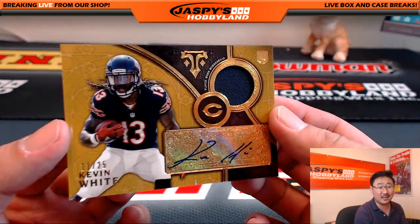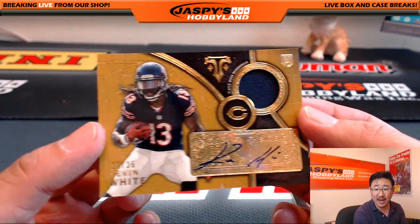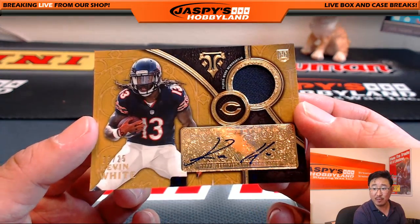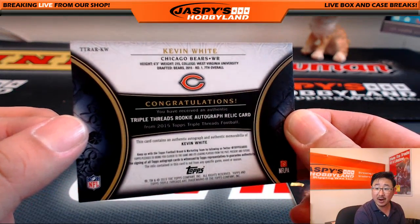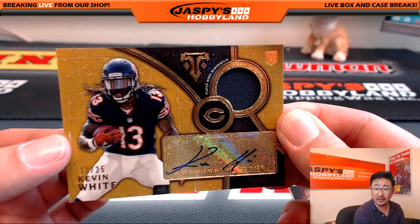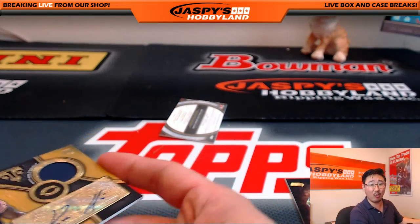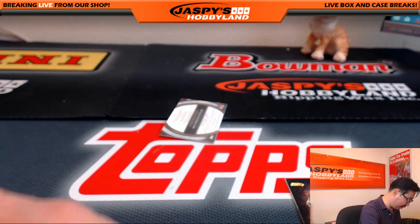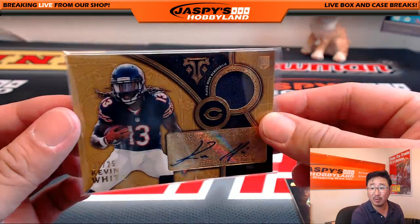Ooh, nice — nice Kevin White, Ron. Jersey autograph, 11 out of 25, Kevin White. Never made it to the field last year, got injured. But the Bears are looking forward to his season this year — he could break out. The Raiders were thinking about Kevin White or Amari Cooper; that was the big debate. Now Amari Cooper ended up being a Pro Bowler. Let's see what Kevin White can end up being.